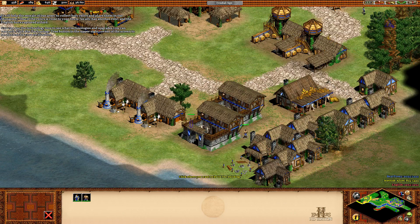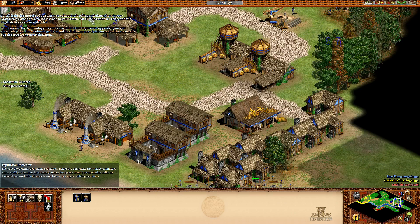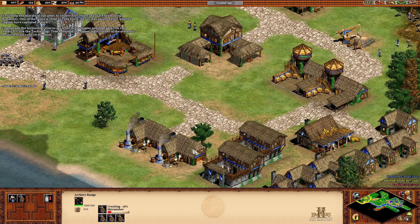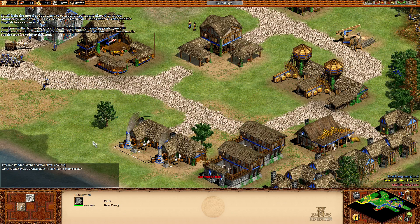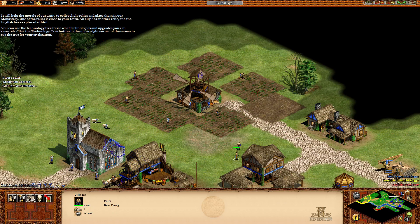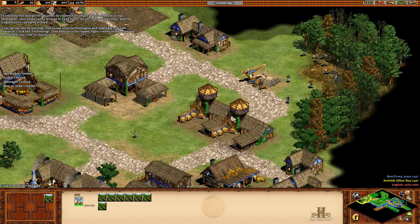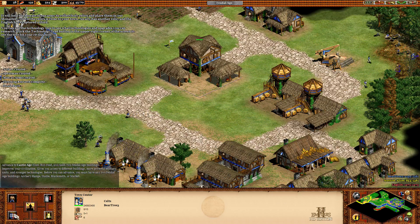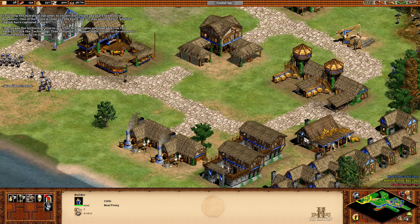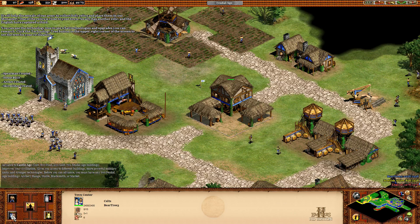Build a few more houses. I don't know what the population limit is here. A few of those archers and a few more skirmishers. I can get those archers and upgrades. Two more trade carts. They got it — okay. I got the gold but not the food. Why are you not working? Work! They're producing — good. I want to get to the Castle Age so I get upgrades on my skirmishers.